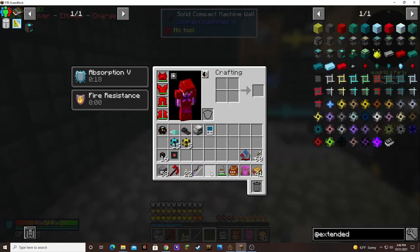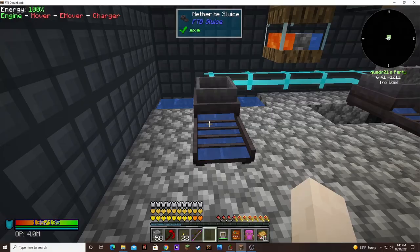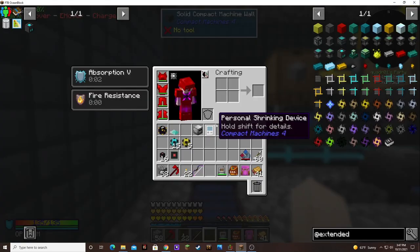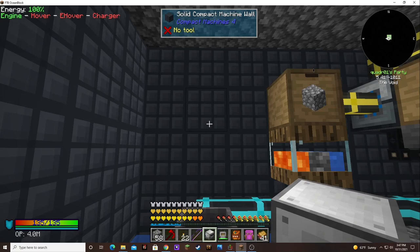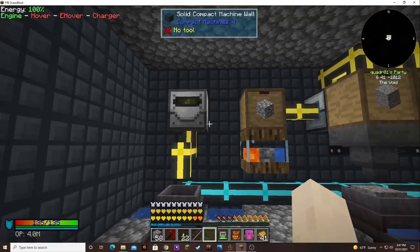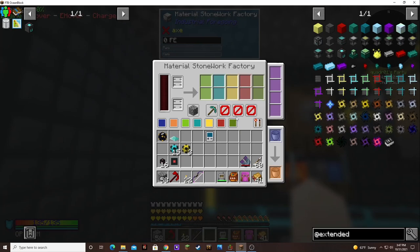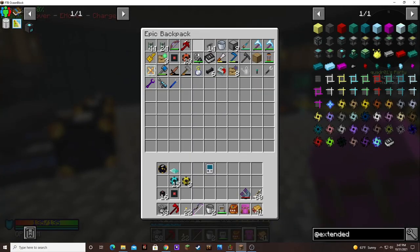You know what, I can just set this guy over here — that's good because that's getting water right there. All according to plan. Water and lava and power.